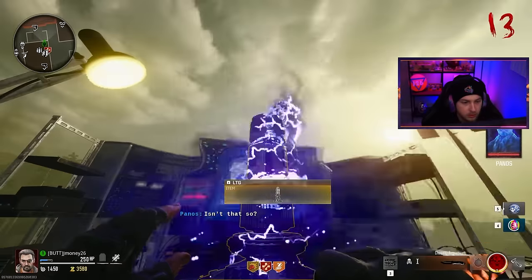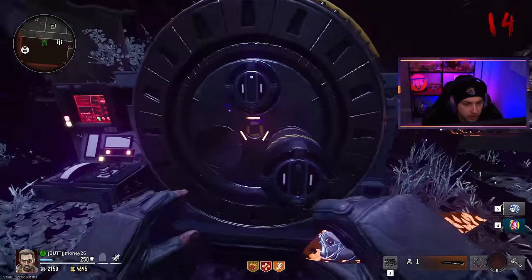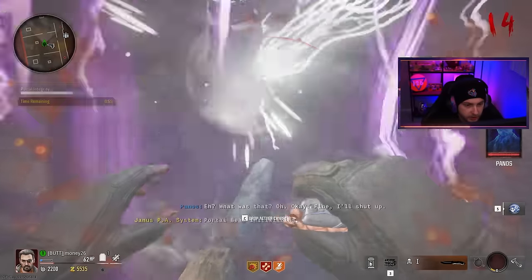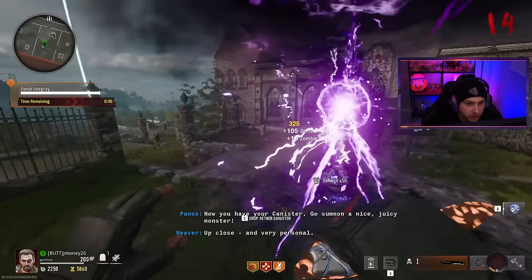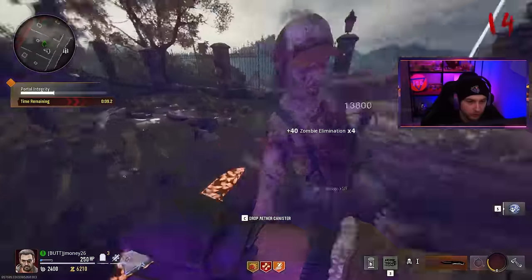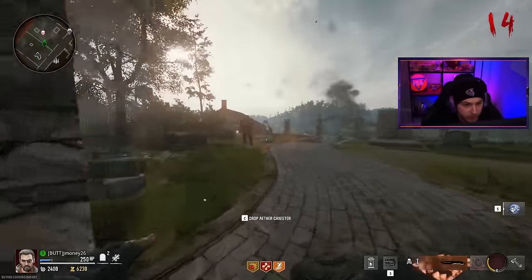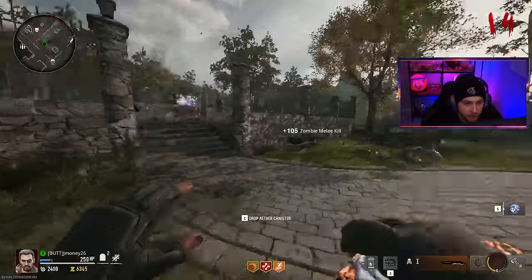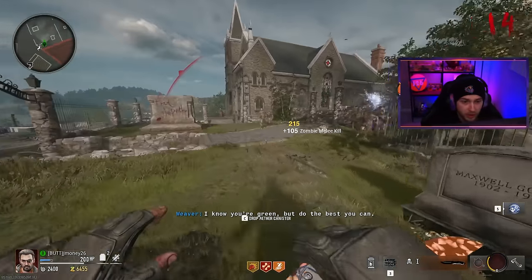Now I need to go grab a canister back in the Dark Aether. Let's place it here. We have to defend it — I forgot about that part. Just cannot let anything get into it, which is going to be tough with the knife. Let's activate our canister trap. Oh, we got a Mangler and an Abomination. Not good — well, yes good because that's what we need for the trap, but not good because he's probably going to beat my ass. Let's see if we can do any damage. That's not bad damage, but he's hitting us back for a lot more.